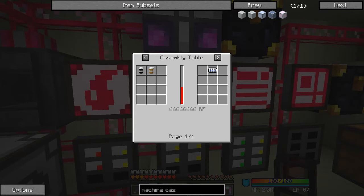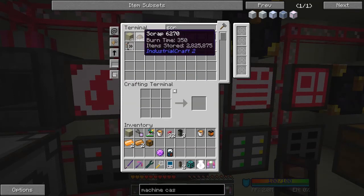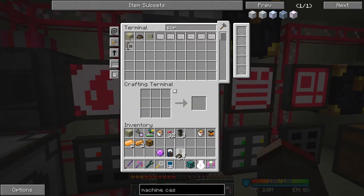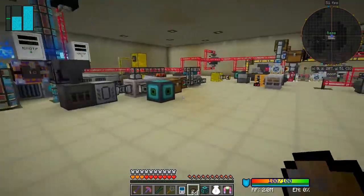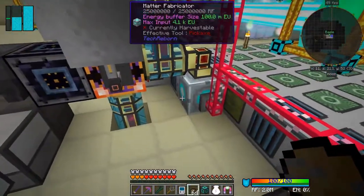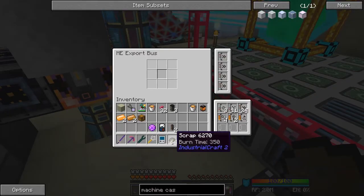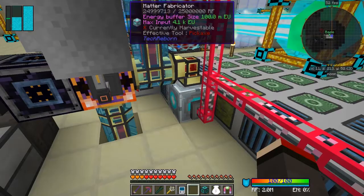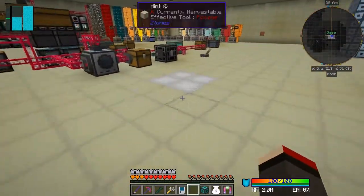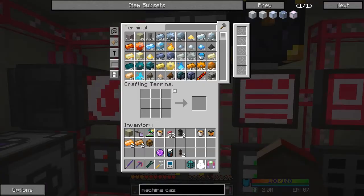Let's have a look at how much scrap we've got - 2.8 million. In fact it sounds like a good time to go and put this into the matter fabricator, let's see if we can get some more UU-Matter. It's just here - I'll need it in the interface. That should start to bring stuff in here like that. We can flip that in there as well, and that'll be fast enough to give us some UU-Matter by the end of the episode, I hope.